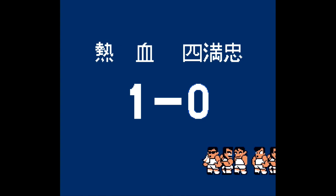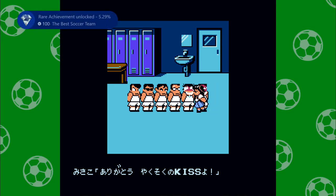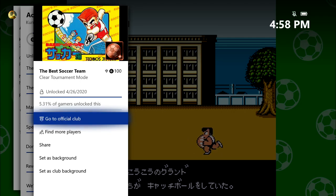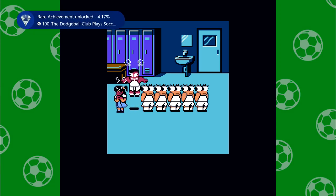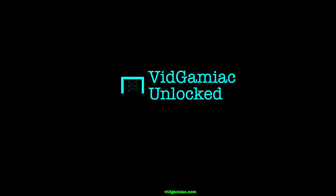There is the final score, 1-0. Once you get the victory, you should be back in the locker room for the post-game congratulations. You should get the achievement for beating tournament mode — that's called the Best Soccer Team for 100 gamer score. But since we managed to use the default team, we should also get the Dodgeball Club Plays Soccer 2 for another 100 gamer score. So two achievements, 200 points, and that's all there is to it.